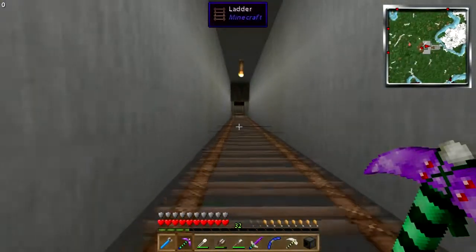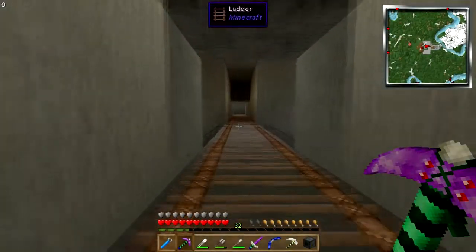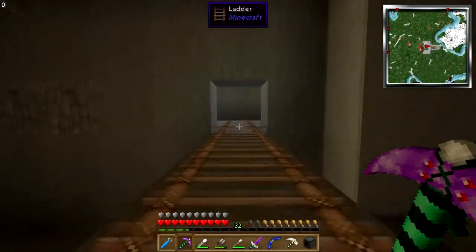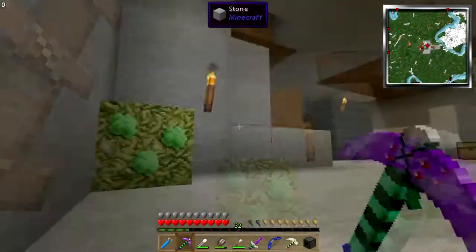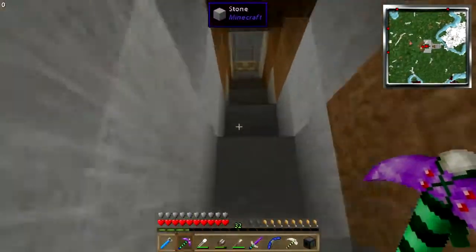That is how the fuel loader loads the fuel onto the rocket. I thought maybe you stuffed the rocket into it. I mean, apparently you can put the rocket in your pocket and carry it to the launch pad. So it was not an unreasonable assumption.